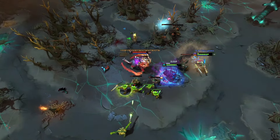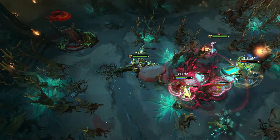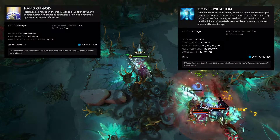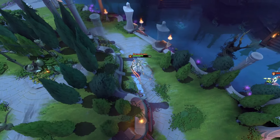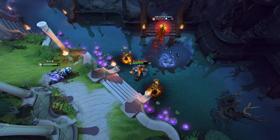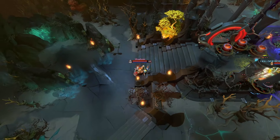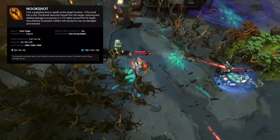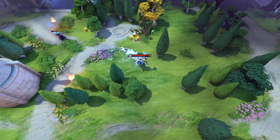Chaos Knight is a core hero whose ultimate creates a couple of illusions of himself. Chen is a support hero whose abilities allow him to control jungle creeps. His ultimate is a global heal that heals his team for a couple hundred health points. Clinkz is a support or core hero who specializes in picking off enemy heroes when they're alone. His ultimate allows him to go invisible. Clockwerk is a support hero who specializes in initiating on the enemy. His ultimate is a hookshot that, if it hits the enemy, pulls Clockwerk to the enemy hero and stuns them.